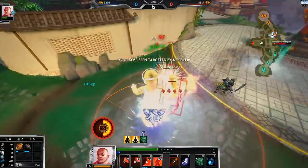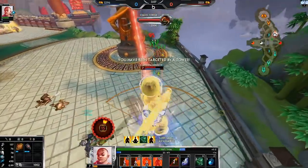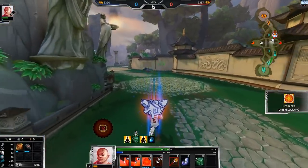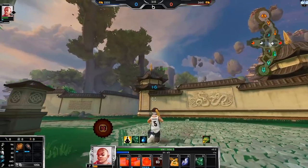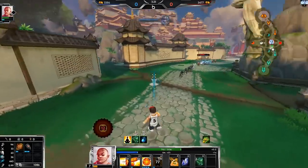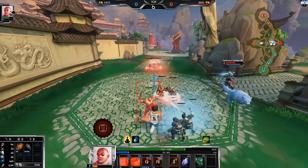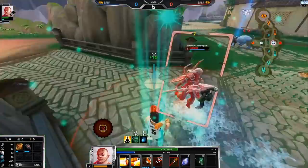I'm ulting not even to kill her but just so I don't die. Now that her ult's down she's not as much of a threat. Hold on, my mouse cord is in a really weird spot — I gotta move it around a little bit. Okay, I just auto-attacked her for a little bit.